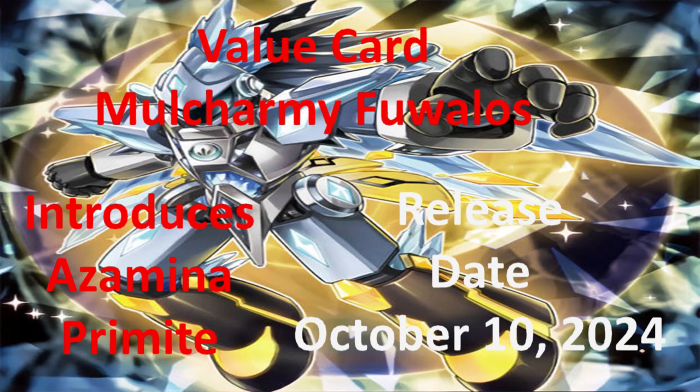Let's talk about this core set. We have the value card Malchami Fiolos, and Rage of the Abyss introduces Azamina and Primite. Its release date is October 10th, 2024. With that being said, let's continue on with the rest of the video.